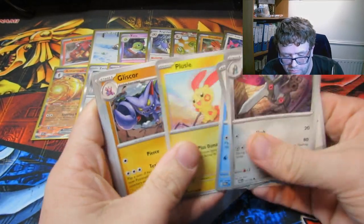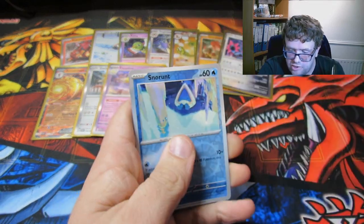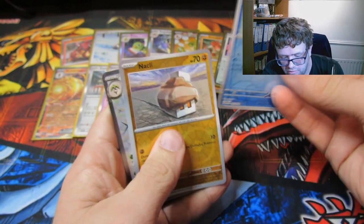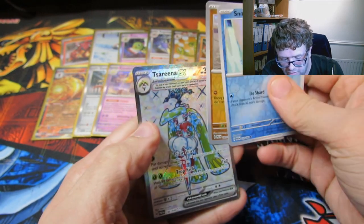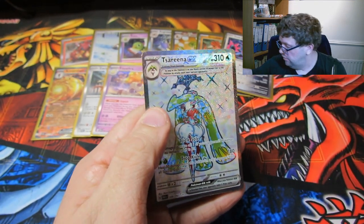We have a Miltank, a Wimpod, a Gliscor, an Absol — that's a pretty cool looking Absol — a Simisage, a Snorunt, a Nestler.